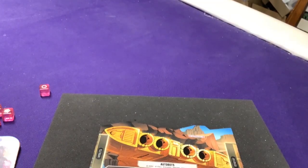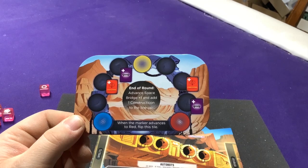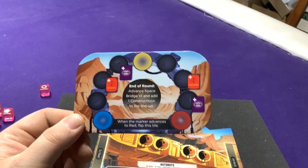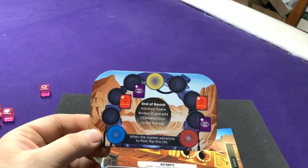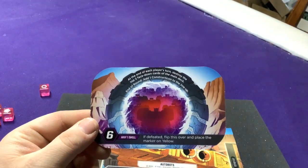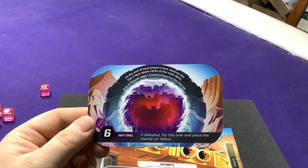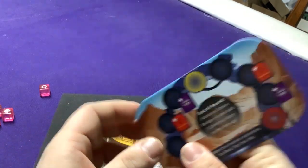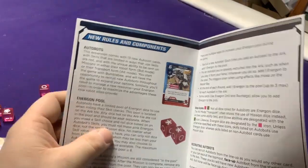The Space Bridge has blue, yellow, and red icons on it. At the end of the round, advance the Space Bridge marker plus one and add one Constructicon to the lineup. When the marker advances to red, flip the tile. As the little Decepticon symbol marker moves along the board, landing on certain spots adds a Constructicon, Cobra complication, or other threat. When flipped, pay six of any skill to defeat it; if defeated, flip it back and place it on yellow so it only has to go halfway again. At the end of each player's turn, destroy the top two face-down cards in the main deck, and at end of round, add one Constructicon to the lineup.